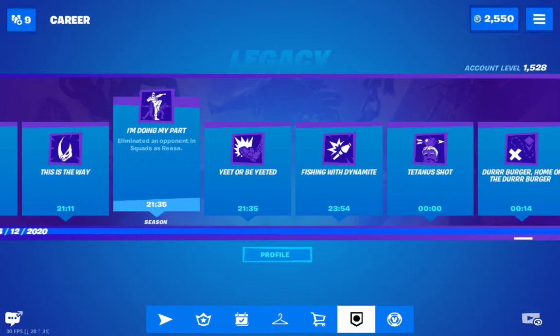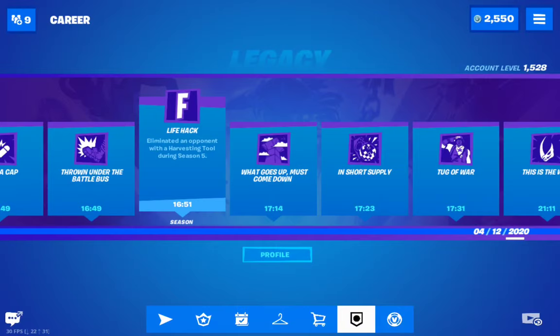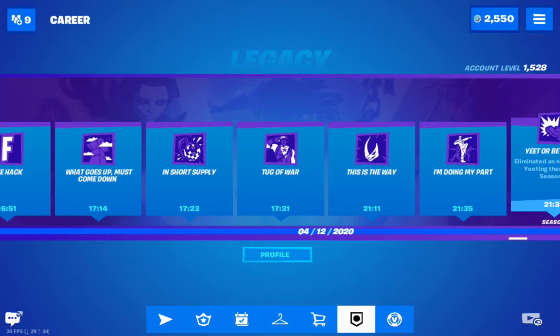'Life Hack' — eliminate an opponent with a harvesting tool during season 5. This is quite easy in theory — just go into Team Rumble and go around with a pickaxe and you will manage to get it.